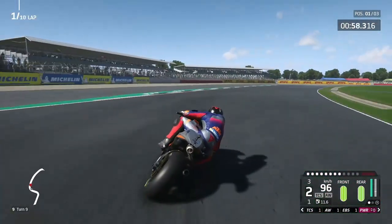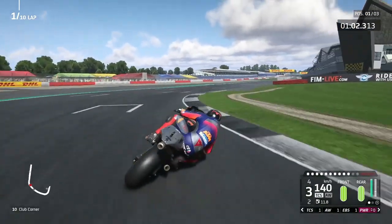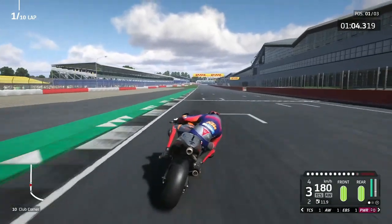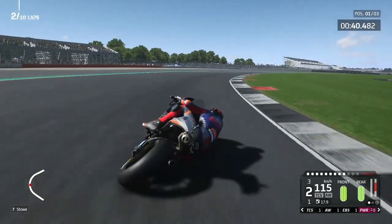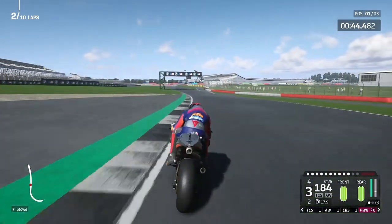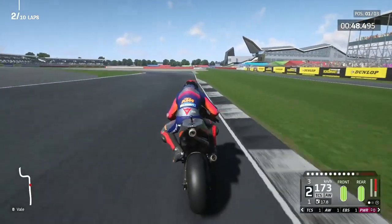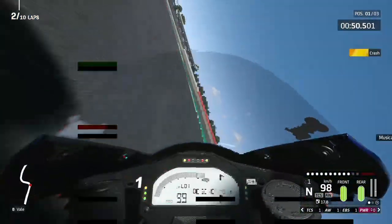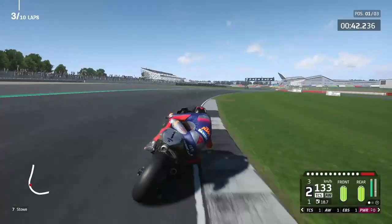We're on the grass — that's a big mistake, we had to lift off the throttle, otherwise that could have been a crash. Now out of Vale Chicane, we go into that fast right kink and onto that small straight — I think that's Hamilton's Straight or something like that. On lap 2, heading back towards Vale Chicane, the back wheel's caught the ground twice. Are we going to crash? Yes we have — we've tucked the front at Vale Chicane. We've done a Val Marquez!